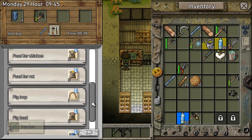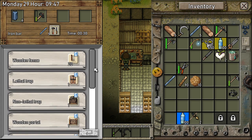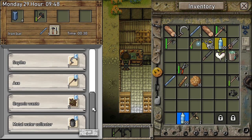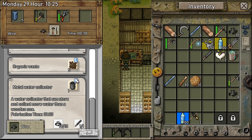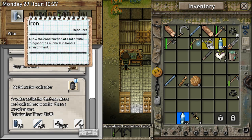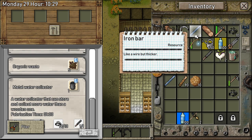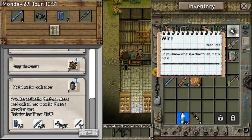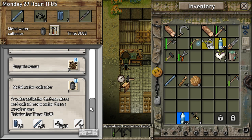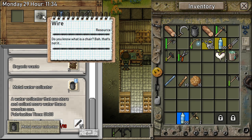Do we also got some new stuff over here? Here it is — the metal water collector. A water collector that can store and collect more water than a wooden one. I mean, that makes sense. It's kind of a gamble thing — let's hope you like it. I think I will. Give me a metal water collector. Look at that guys, we got that.